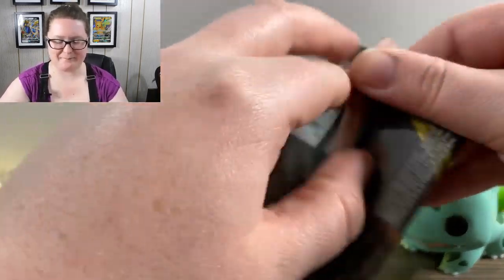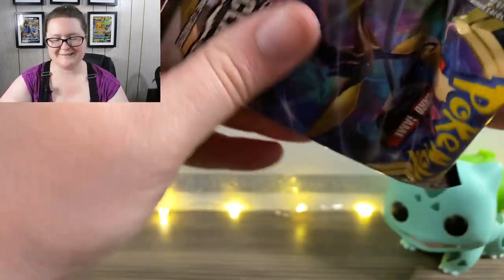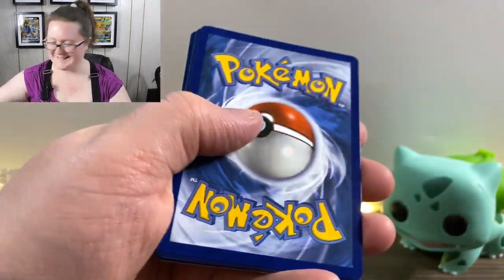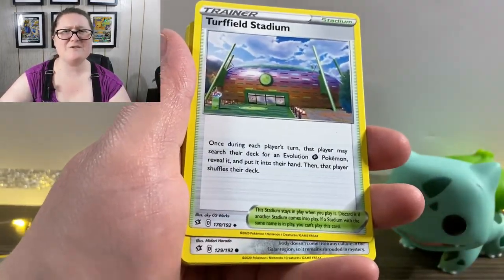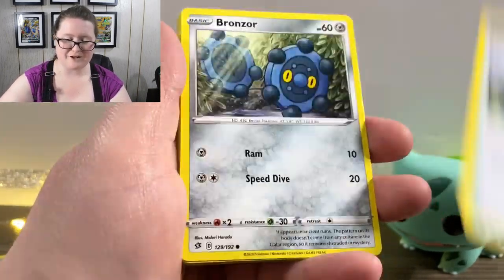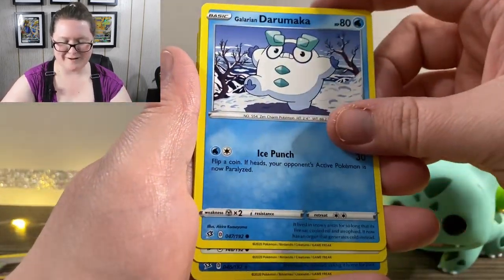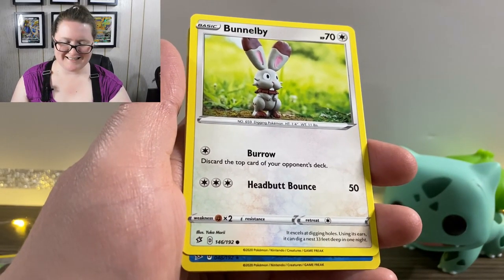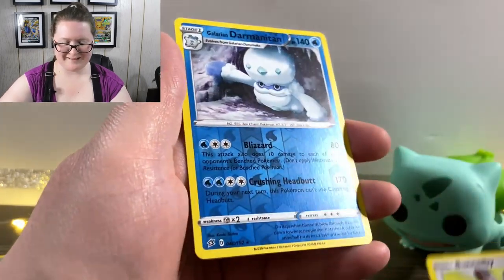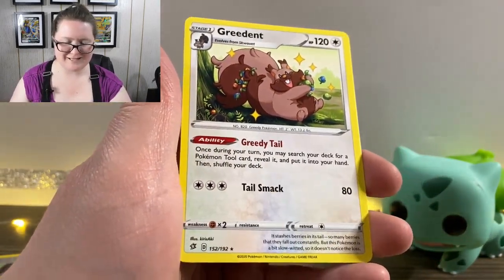Here's our next pack — I said pack this time and didn't think I was going to say card, so I am winning. Got our online code. We've got a Water Energy, a Polteageist, another Milo — Milos are strong in this box today — another Turffield Stadium, a Bronzor, a Toxel, Applin, Galarian Dreepy, a Bunnelby — it's like a little clay art, he's a little clay guy and he's cute. We've got a Reverse Holographic Galarian Darmanitan. Last but not least, we have a Credebble.